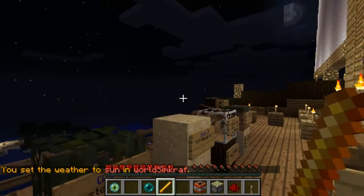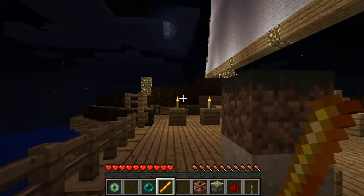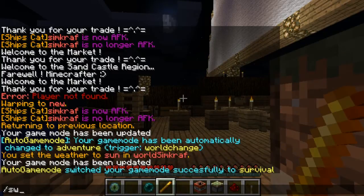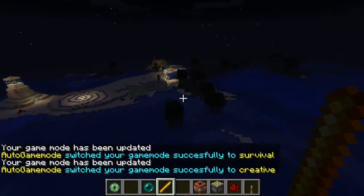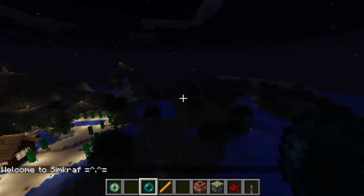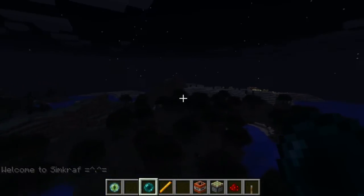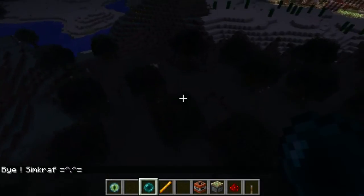The next thing you need to get — although I don't think I'm going to get one today. I've got to switch to creative again so I can fly. The other thing you need to find is an ender pearl. These are dropped by endermen, so you've got to kill the endermen as well — one of those dark tall mobs.